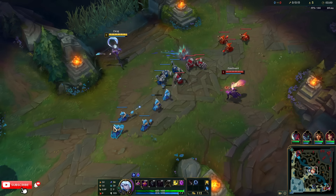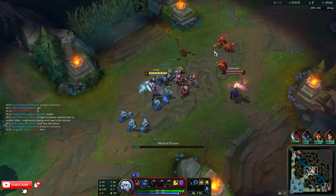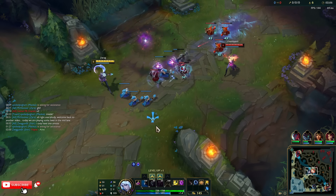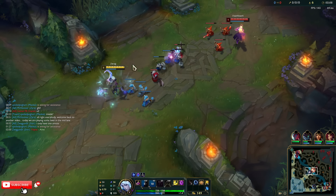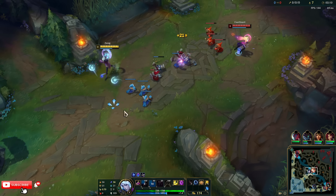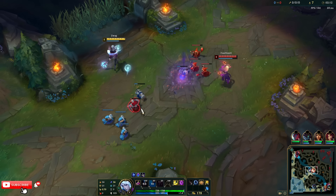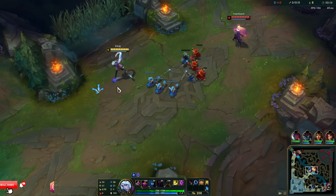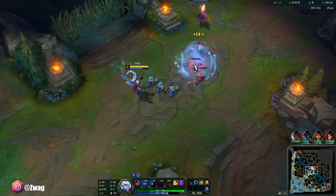It does magic damage per second for at least 3 seconds then it explodes. I have a feeling this guy is going to be even stronger with the old items than the new ones, because Liandry's is really good and Luden's is better than Caster's Companion.